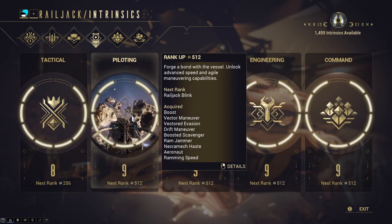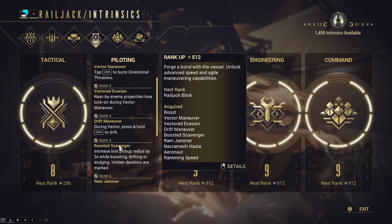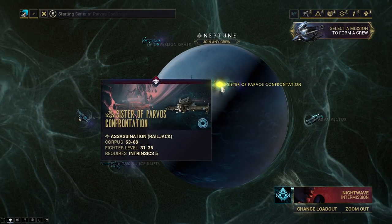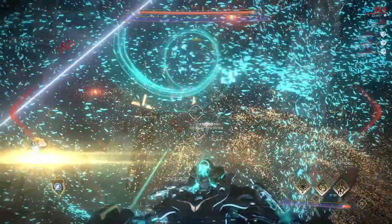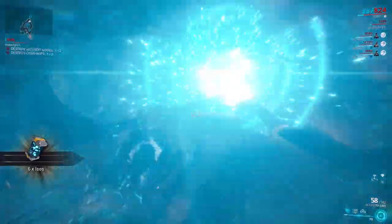You'll need your piloting intrinsic to be at least level 5 to participate in this final battle. Head to the Neptune Proxima with your Railjack and the final mission begins with 2 Railjack objectives. Complete the objectives either solo or in a team to gain access to the Sister's ship.